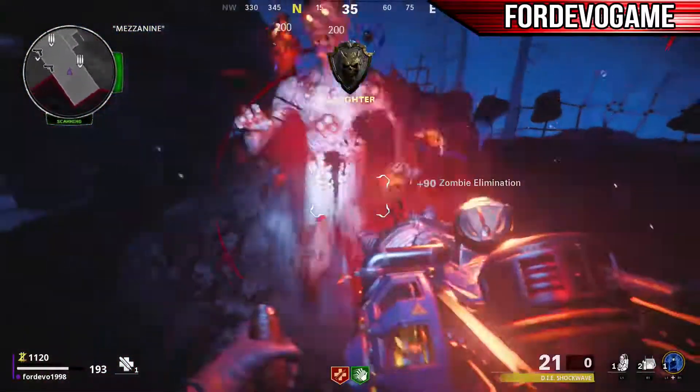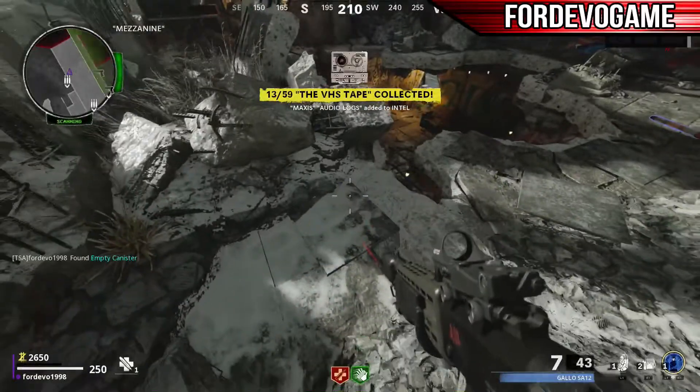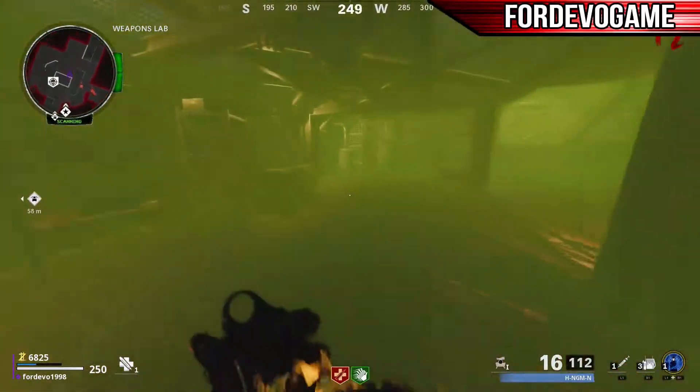The first thing you need to get is a gas canister, which can be found on the roof of Noct in this little alcove over here. You need to suck the canister over with the D.I.E. Shockwave. If it has full ammo, discharge a shot so you can suck with it. Pick it up and bring it down to the Deadshot Daiquiri machine under the atom bomb.